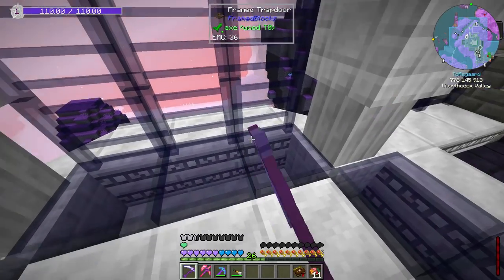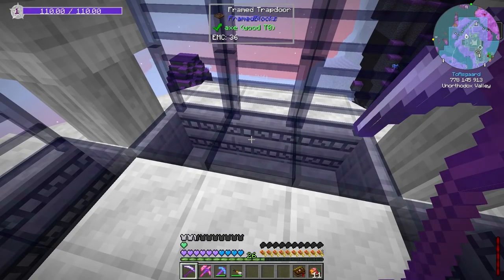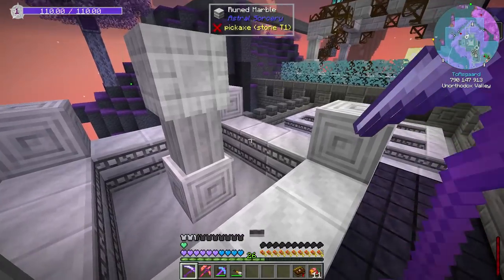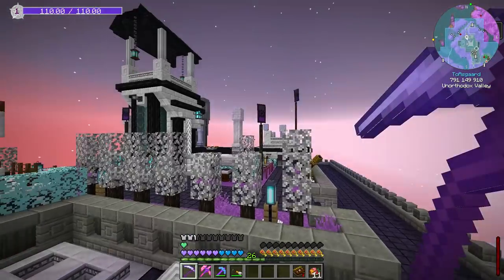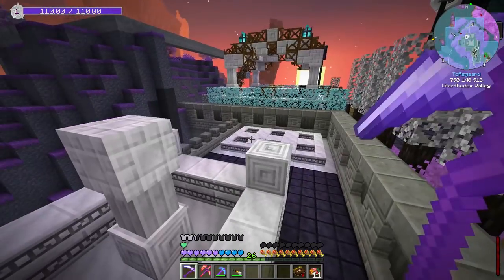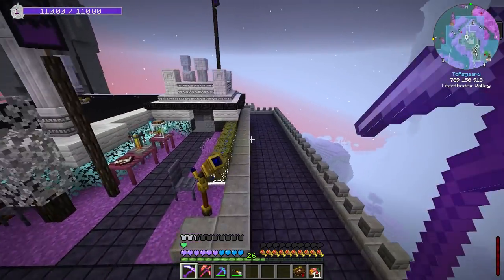We'll probably do that this episode, maybe. But this way we do have manual access if we need it. I also set up some places that are going to be starlight collector crystals and kind of spaced them out — there's one up there, one over there, one here, and we'll be pushing on to those maybe this episode.